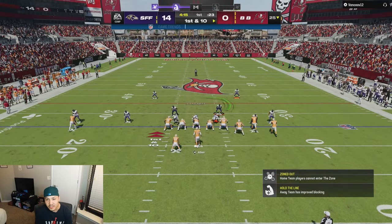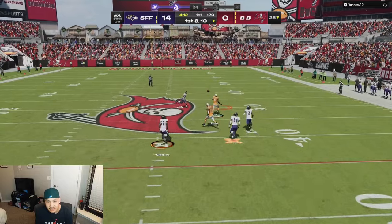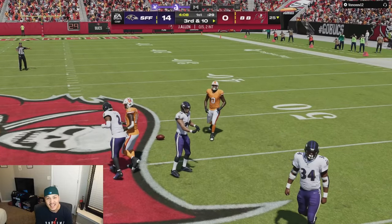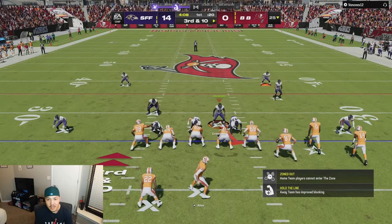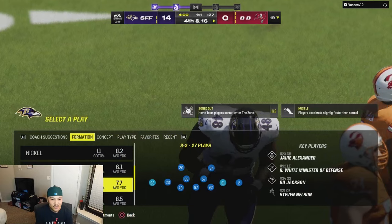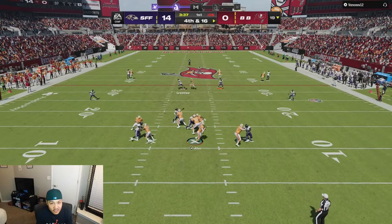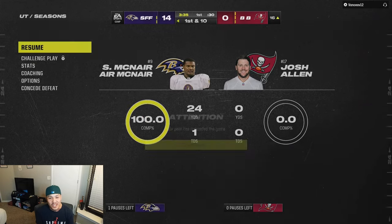Let's see if Dre Greenlaw can continue going crazy. Double post — knockout! I'm going to bait that route and run over there. Christian Harris. Dre Greenlaw with the crazy hit. What is stopping my opponent from putting Vita Vea in, just running the ball till my DBs are exhausted, then chucking streaks? I think Fatigue is bad for the game on run plays. Josh Allen is sacked — and with that, it's another quit!